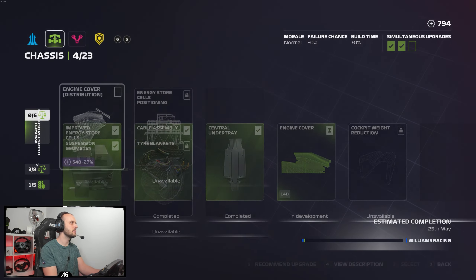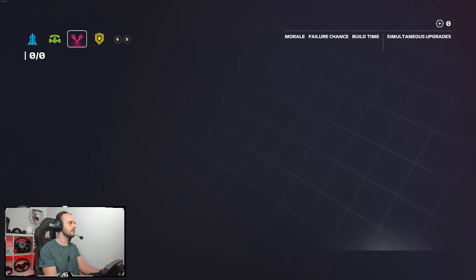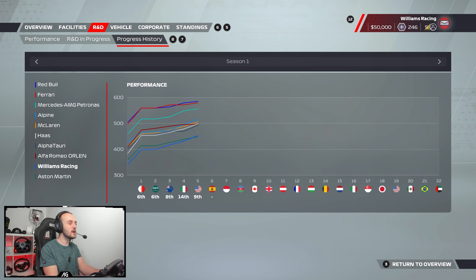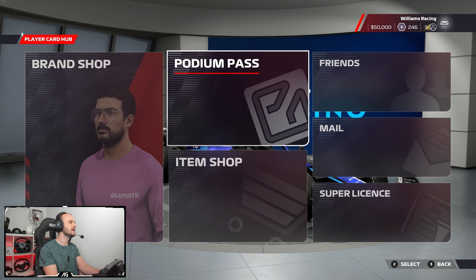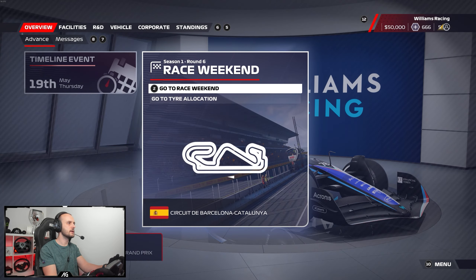I'm going to put that weight redistribution upgrade on — going on in time for Monaco. As we get most of the upgrades on, we're developing the car as quickly as we can, but we only just barely overtook Aston Martin. Enough waffle — let's skip some time. Tyre allocation looks fine. Let's do it.